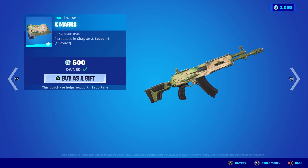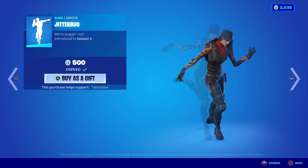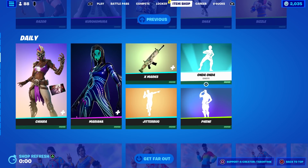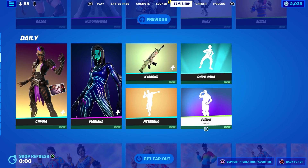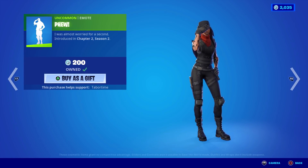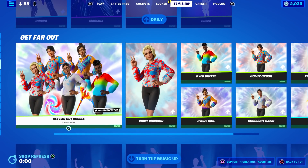Mariana is a scary, scary skin with a nicely reactive back bling as well. X Marks is a great skin to run, especially if you have the rap skins - put this on your rap skin and it looks amazing, very very clean. Jitterbug used to be super rare from Season X, which seems like an eternity ago. Unda Unda is copyrighted but pretty catchy. Phew is 200 - okay, not much to say about that.